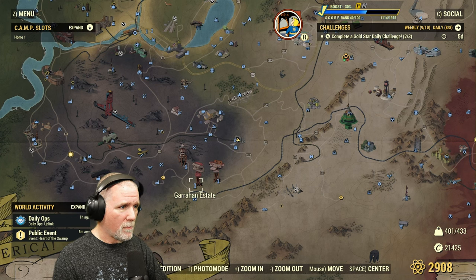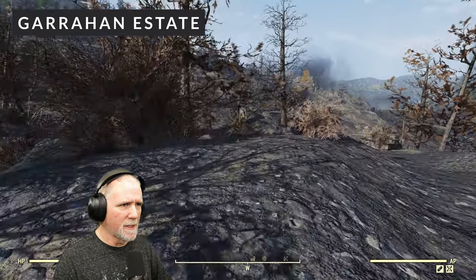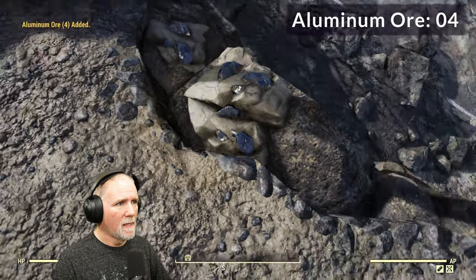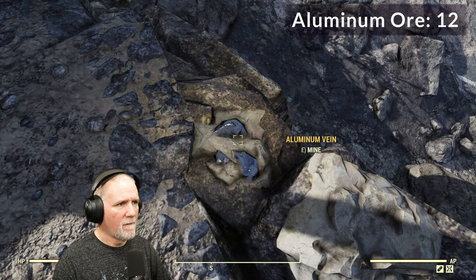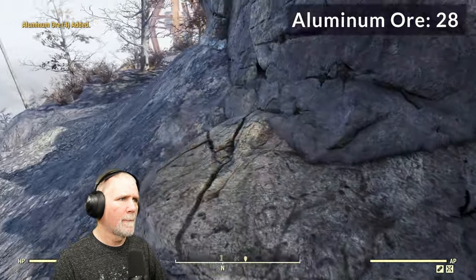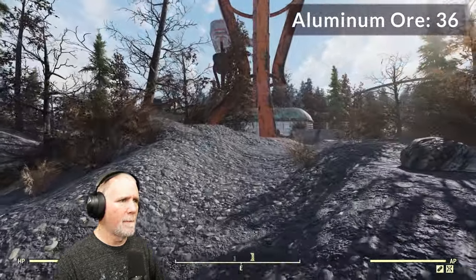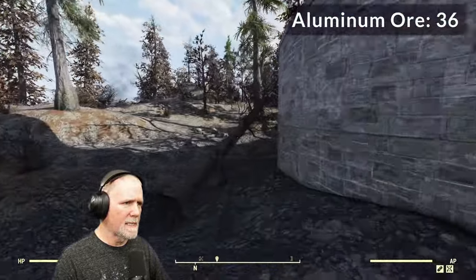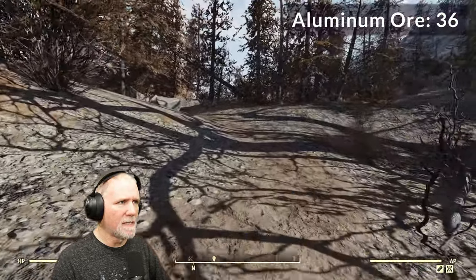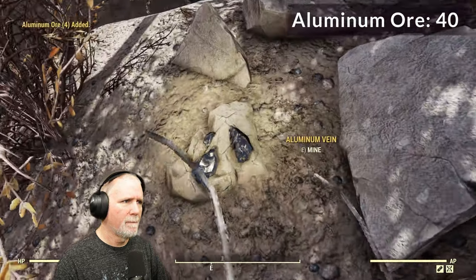Our next location is also nearby — we're going to head to the Garahan Estate. Here we are outside the Garahan Estate. We're going to turn right around and head towards that square rock, and you can already see there are aluminum veins here: one, two, three, four, and five. Drop down right here — six, seven. Around the side: eight, nine. Now we're heading right back up towards the estate, keeping the wall on our right-hand side. Right when we get to this break in the wall you'll see a path that leads off — we're going to follow this, and right in here there's number ten and number eleven. So that'll do it for the mining of aluminum ore.